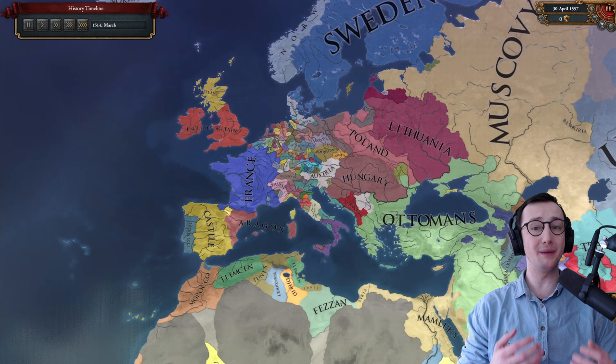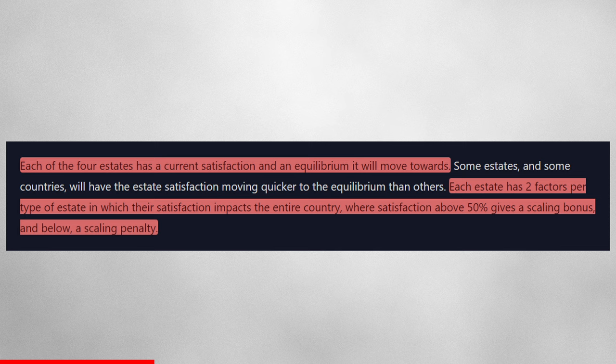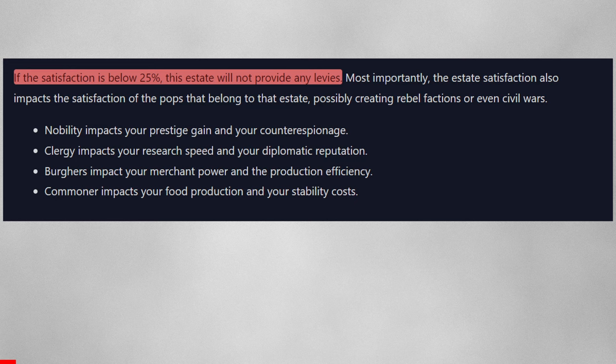Each of the four estates has a current satisfaction and an equilibrium it moves toward. Some estates in some countries will have satisfaction moving quicker to equilibrium than others. Each estate has two factors where satisfaction above 50 gives a scaling bonus and below gives a scaling penalty — you're basically trying to balance that. If satisfaction drops below 25, the estate will not provide any levies, which is really important especially in the early game when you might not even have a standing army in 1337.